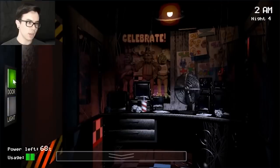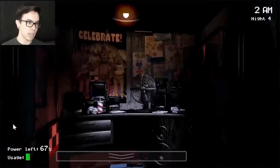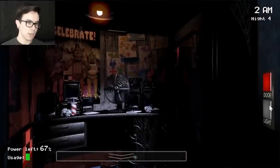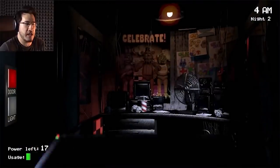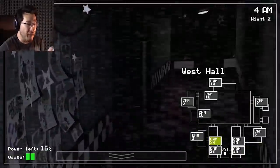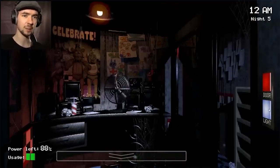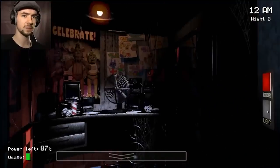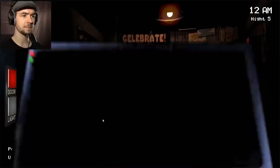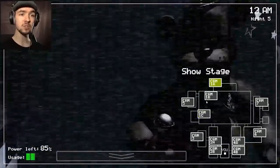When one of the Bullies gets to their final destination — which can either be in or outside your office depending on the animatronic — they won't attack you immediately. Instead, they'll just get comfortable and wait for you to open the camera. Foxy is the counter to this strategy, because he does not care what you're looking at; he just wants to eat you. You could just let him charge you and block him with your door, but that takes away from your precious power. The first time he charges he takes away 1%, and that penalty increases by 6% every time he does it.